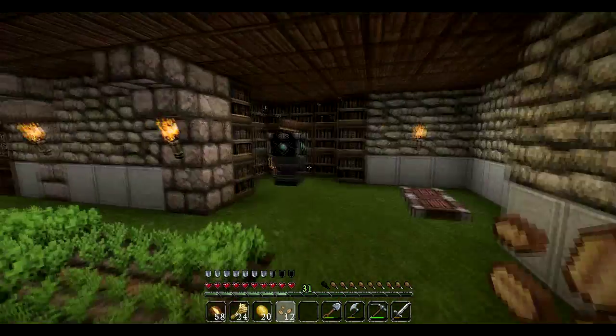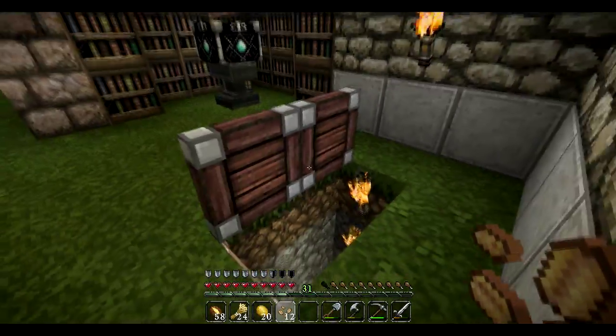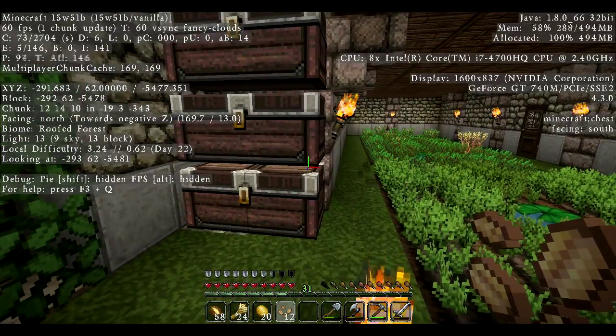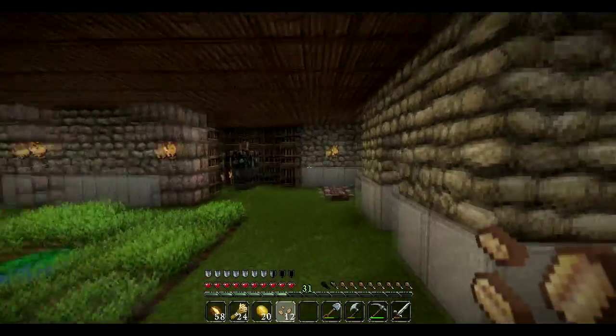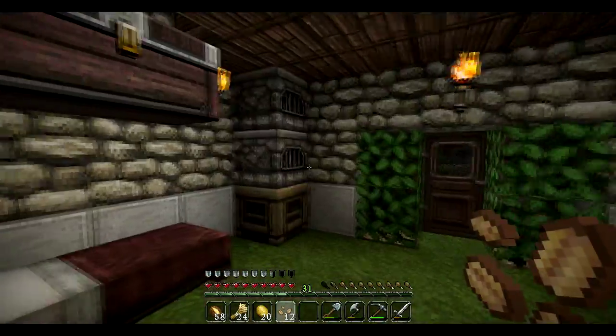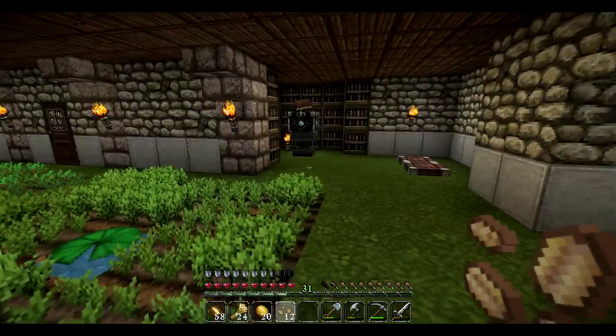I went ahead and got the enchantment station ready. Down here is just strip mining, and I have found 34 diamonds. I also found a golden apple in a desert temple. I'm using snapshot 15w51b for Minecraft 1.9, and they've changed loot chests - there's a whole bunch of stuff in them. There was a golden apple in one, which is pretty cool because it used to be about one in every hundred chests.